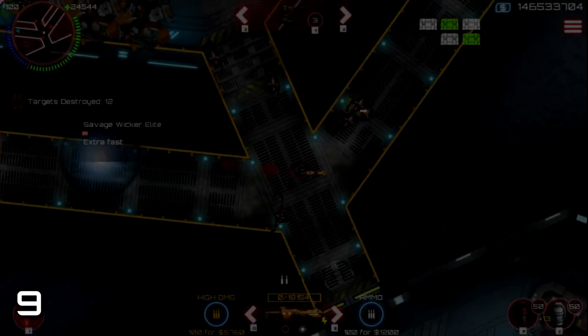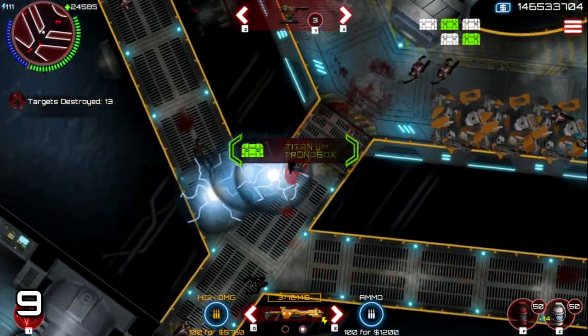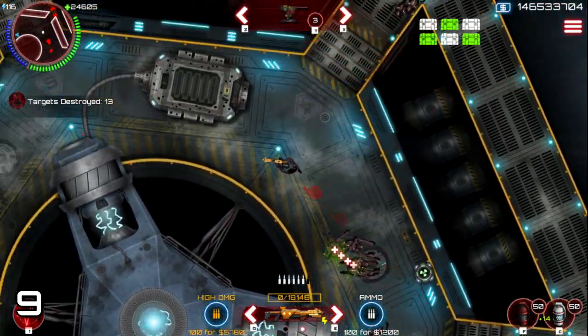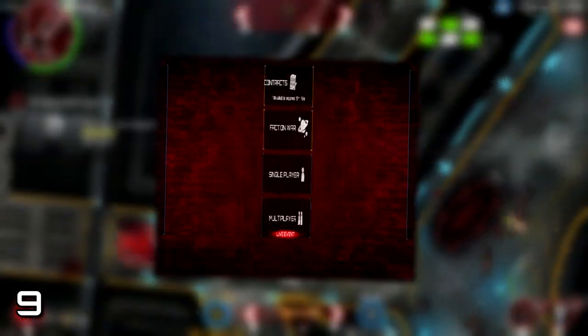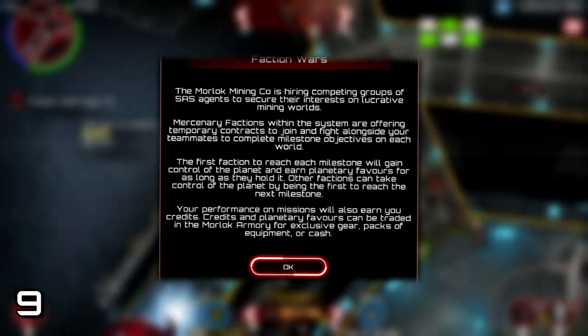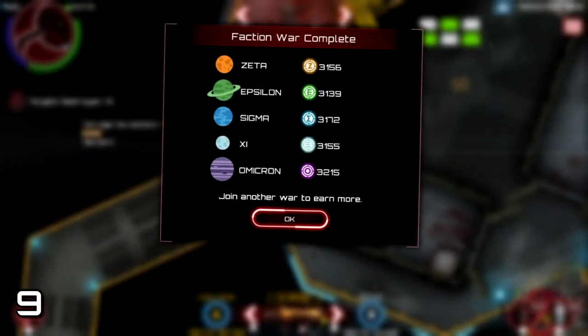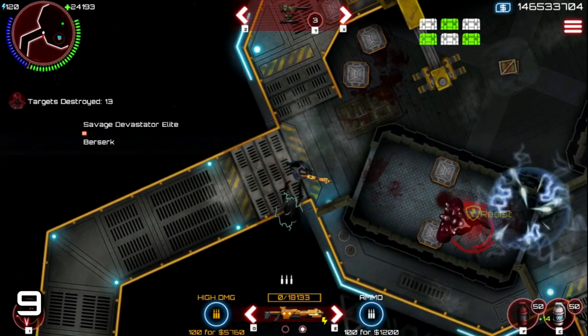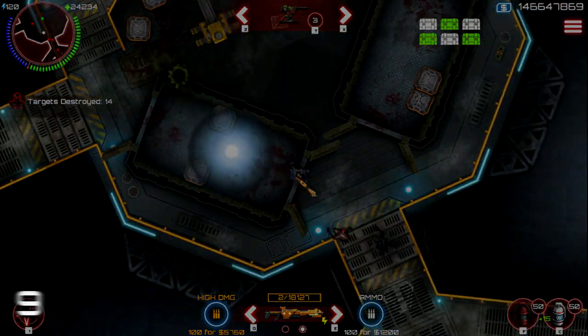Tip number 9. If you had all planets captured in your faction when the war ended, you can keep getting planet tokens if you don't press on the faction screen for a certain time. I did this while not touching the faction button for about two to three weeks and the results are crazy. In the past I tried it for months but never got the loot, so I recommend clicking the faction button after two weeks to be safe.